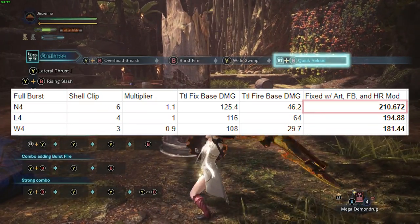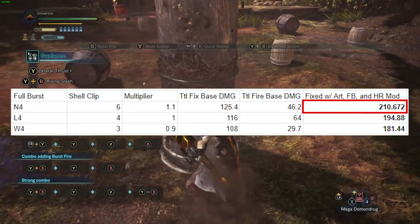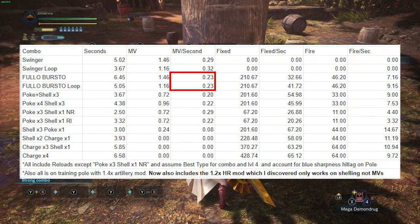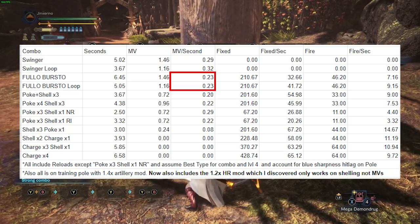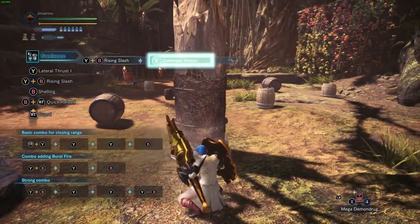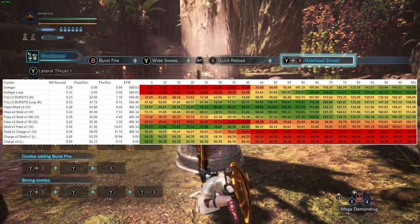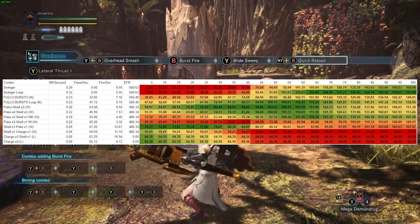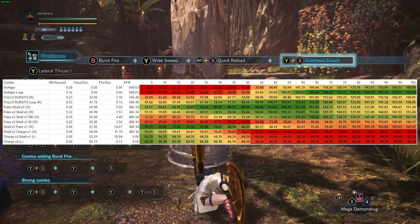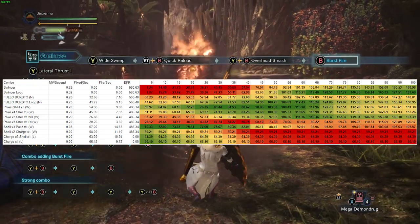This does lead to it having the highest shelling damage on its full burst attack — not by a huge margin — but normal gun lancers also have the benefit that the actual meta normal gun lancers have very high EFR on their sets. And the motion value per second of the full burst combo is a lot, at least relative to the other gun lance combos. Here we have a chart of every single possible combo you can use with the different gun lancers, the EFR for their respective builds, and then the total DPS they do depending on the hit zone value of the monster part you hit. It's a lot of information, but let's break it down.